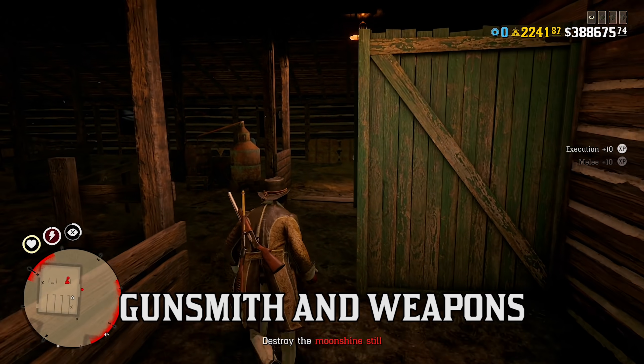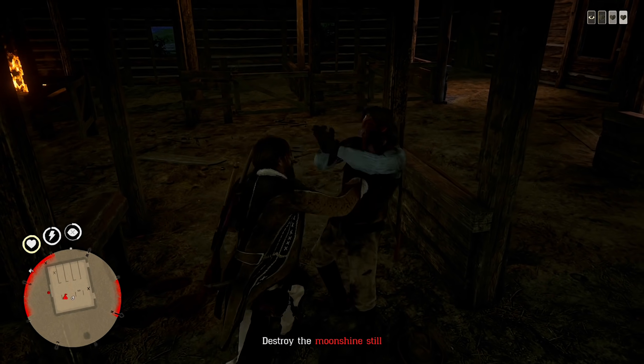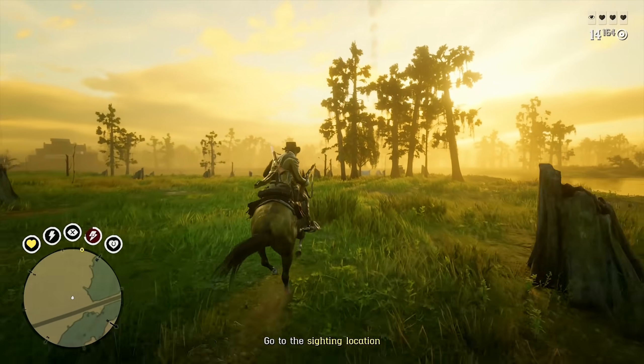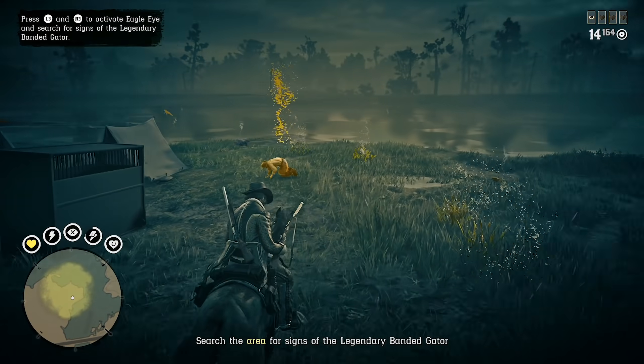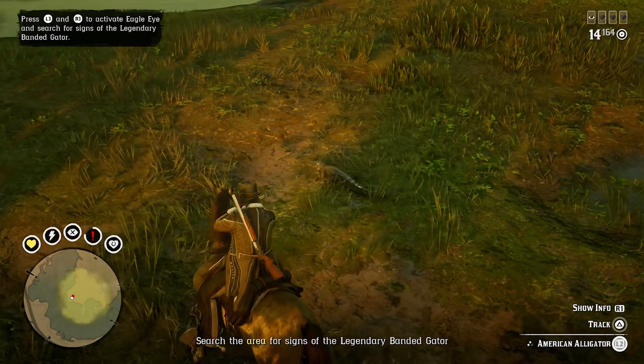Moving on over to the Gunsmith this week, we have 40% off all revolvers in the game: the Cattleman Revolver, the Double Action, the Lamat, the Navy, and the Schofield Revolver, as well as 40% off all holsters, including every single roll holster in this game. We also have a few bandoliers on discount, including the Embossed Gunslinger holster and the Studded Bandit holster.